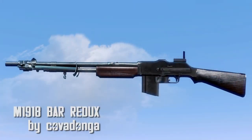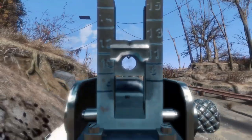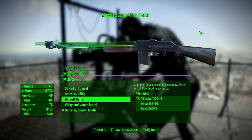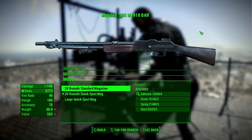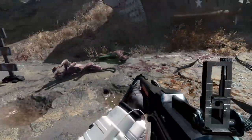M1918 BAR Redux by Covadanga. Covadanga had already made a 1918 BAR, but Cova was like, this isn't good enough — I'm just going to make the whole thing over again. So this is a redux of the 1918 from Covadanga. You've got 15 receivers, 5 barrels, 2 stocks, 3 mags, 2 sights, and 2 bipod options. The texture's pretty nice, and overall a great weapon.